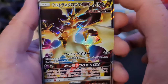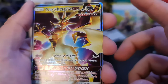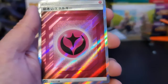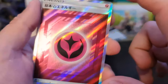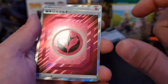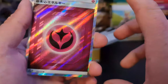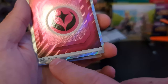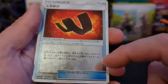We have the Ultra Necrozma - hell yeah, that looks mint! That's a really cool fairy energy, I quite like that a lot. Well, it's not a Pokemon, but that's probably one of my favorite holos so far. Also one of the secrets! And we have a Karate Belt reverse holo - not that it looks very holo.